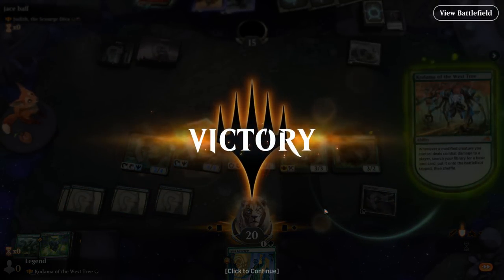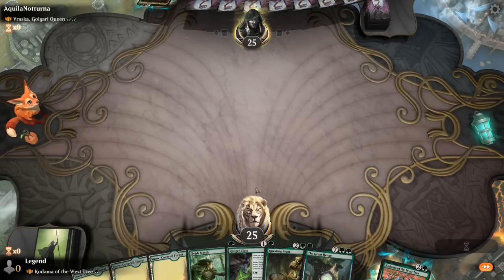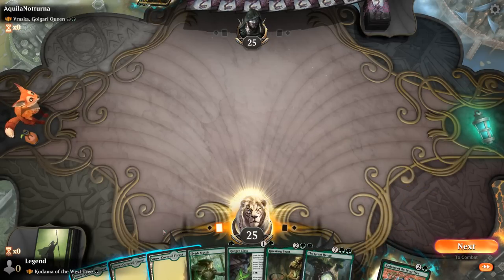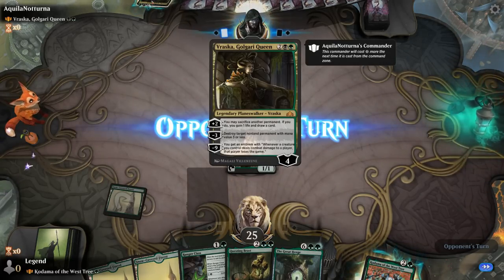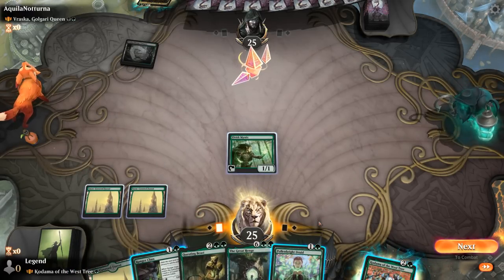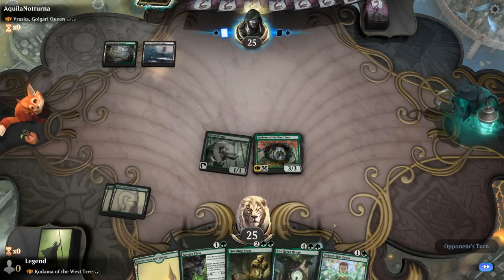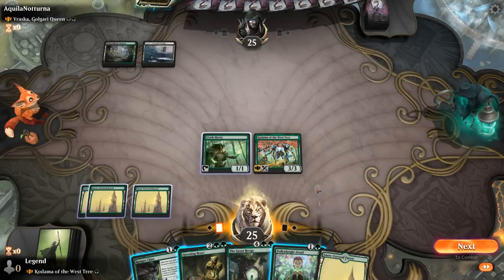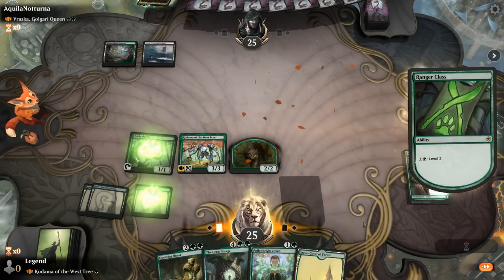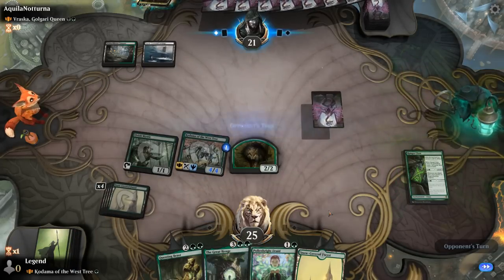We're on the play facing Vraska, Golgari Queen. Our hand is quite promising — Elvish Mystic into maybe turn-two Kodama, then turn-three Ranger Class leveled up to enable Kodama before Vraska comes down to blow up one of our permanents, possibly Ranger Class itself. I'm still liking this more mana-efficient line. If they kill Kodama, so be it. Ranger Class levels up, we attack, it enables itself, and we get a land. Beautiful start — next turn we can play Henge and Pollenbright Druid. Our opponent plays Cemetery Tampering without impacting the board.